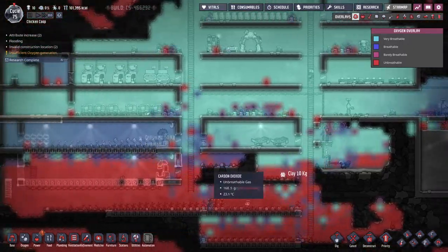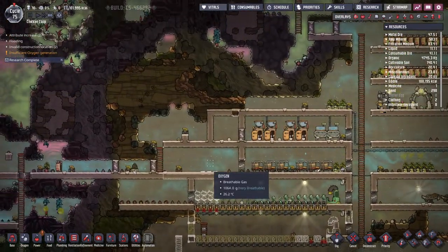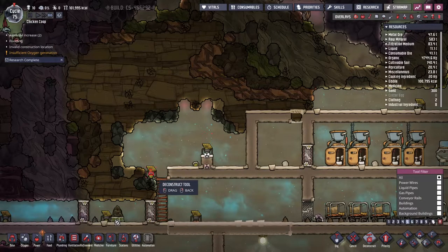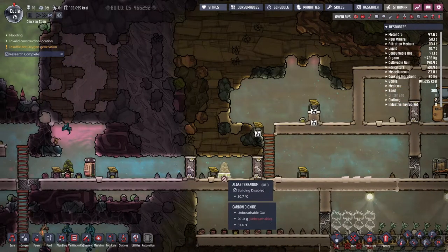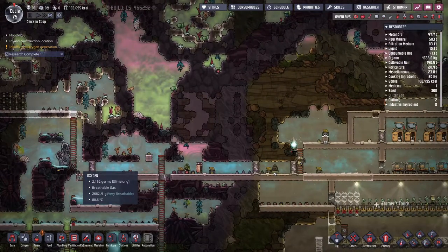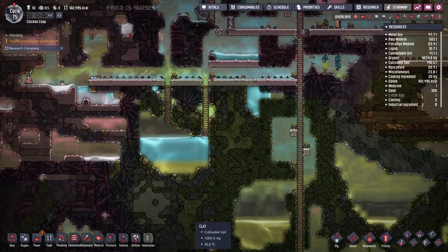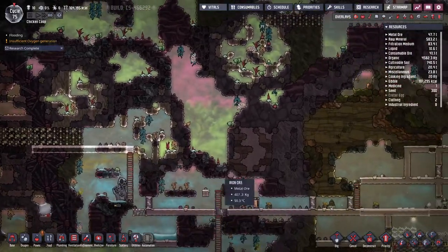We are doing amazingly well in regards to oxygen except for this one tiny room here. Is there any polluted air in here left? No, does not look like it. That's good. There's plenty of oxygen in here as well. How do I cool this down though? Do I even want to? I'm not sure — I'm really uncertain about a lot of things here.